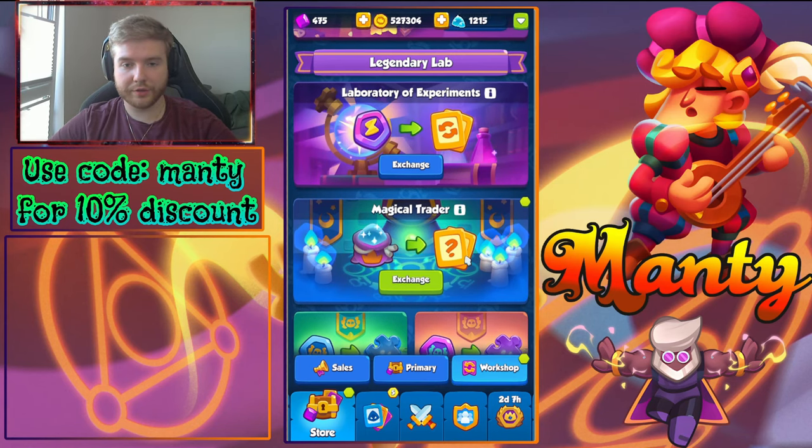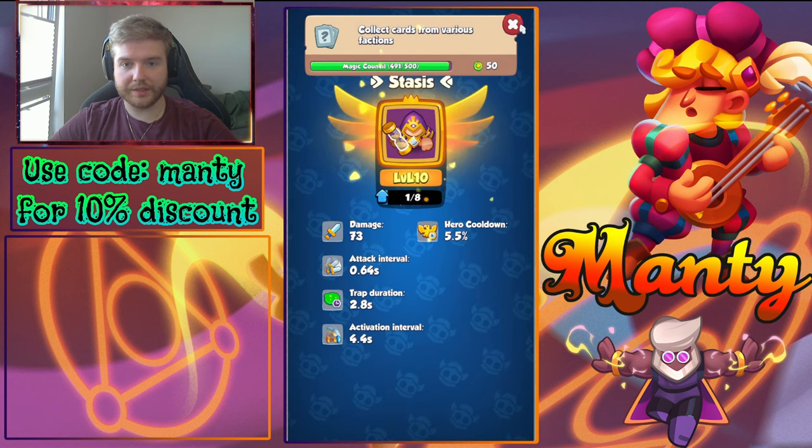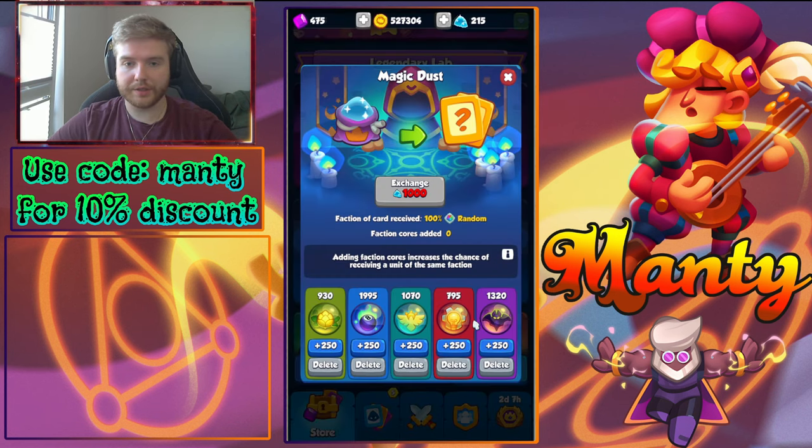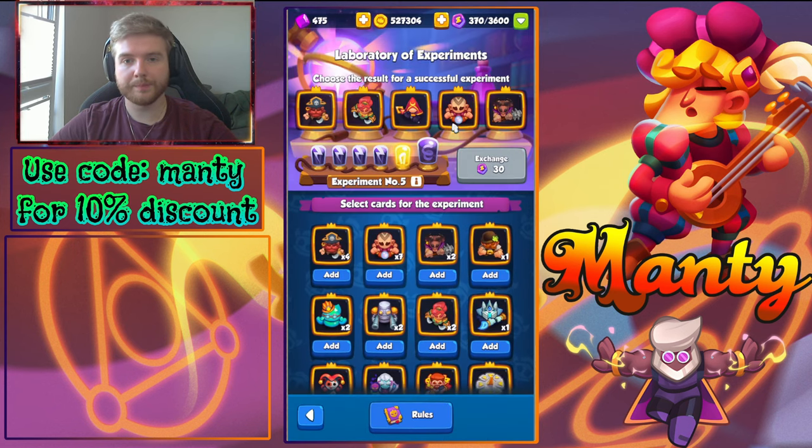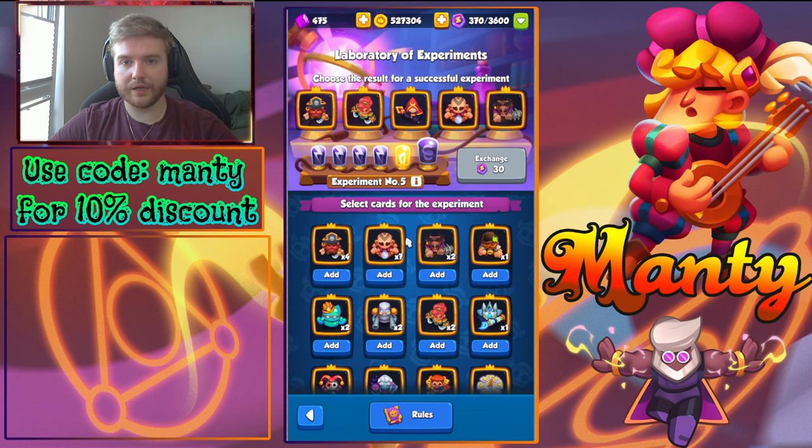Now let's jump into the Laboratory of Experiments. As I said, I have 370 experimental coins, so I'll be able to make 12 experiments. Let's see how many will be successful — you can guess in the comments. I'm thinking at least three: give me three legends and I'll be happy, at least one of them being Notar or C-Dog. That would be awesome.